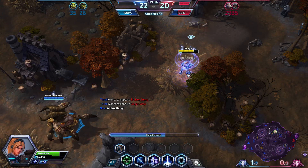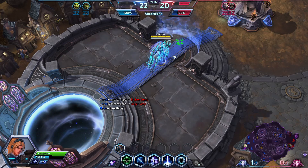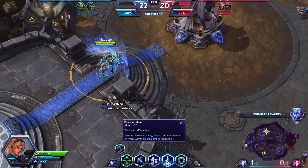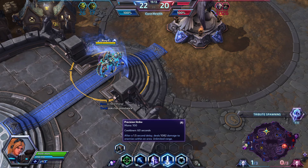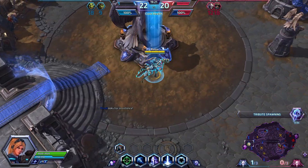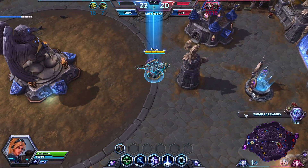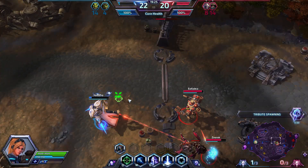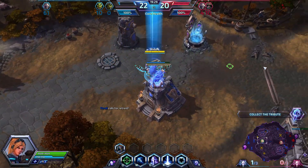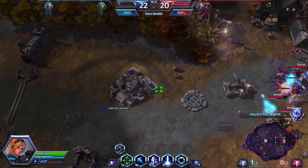We have twelve stacks of Gathering Power — that's twenty-four percent more damage, which means our Snipe does approximately one thousand and four hundred damage. That's half of our health pool, so we can do quite a bit of damage. Combining with vulnerability, it does even more damage than that.